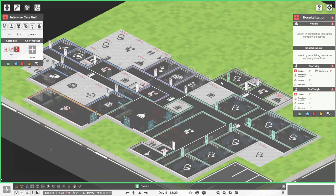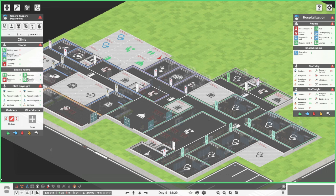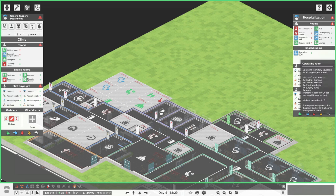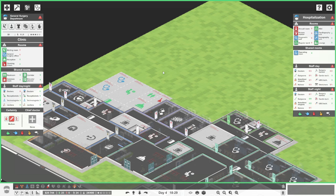We can actually do the general surgery department on this bit here and bring in the hospitalization with this. As for the operating rooms, I think I'd probably want to move this up to the next floor up, or potentially do it back here. We need to build this amount, bring it up, and set up all this here. So what we are going to do before finishing this episode is actually go in and set up a new corridor, bringing this corridor over to here.